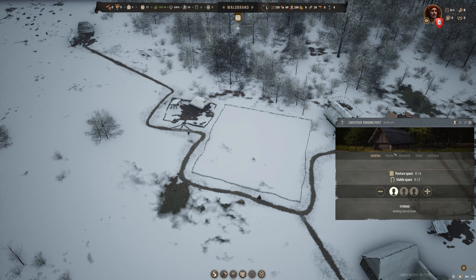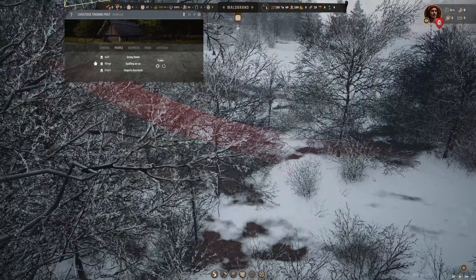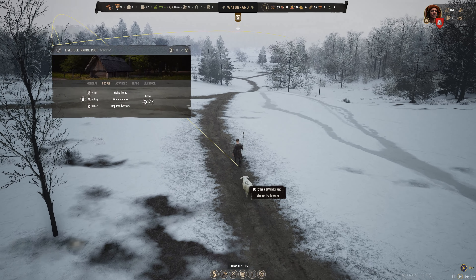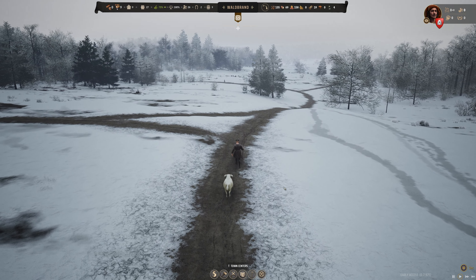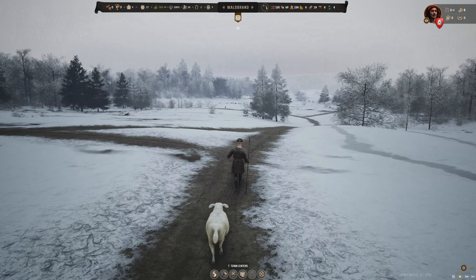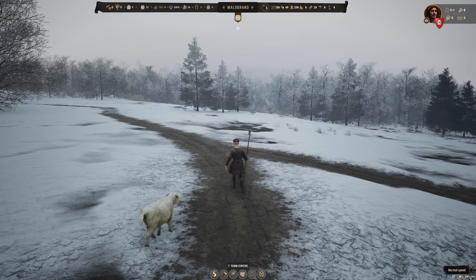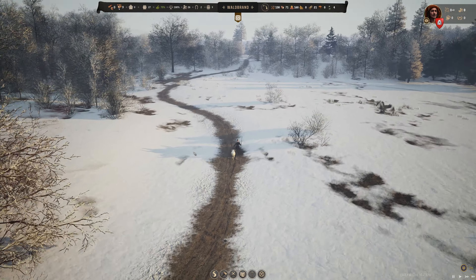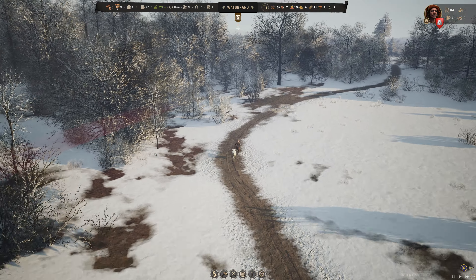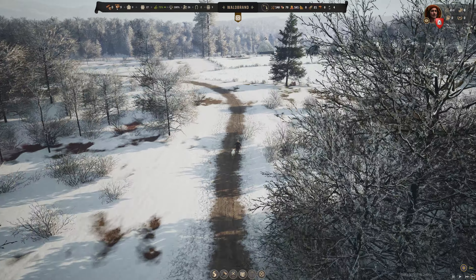The sheep does not appear to have arrived yet. If we check in here, we can see we have one sheep — it is still moving around. Guiding an ox, importing livestock, going home. He does have the sheep with him. So here he comes, slowly walking through here. We can go up to 12 speed. Here comes our source of clothing.